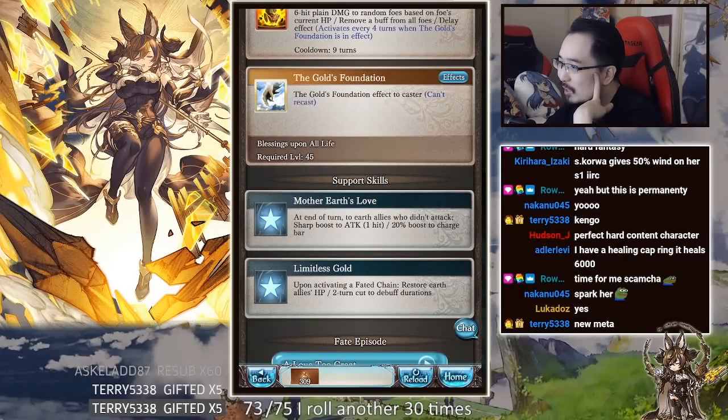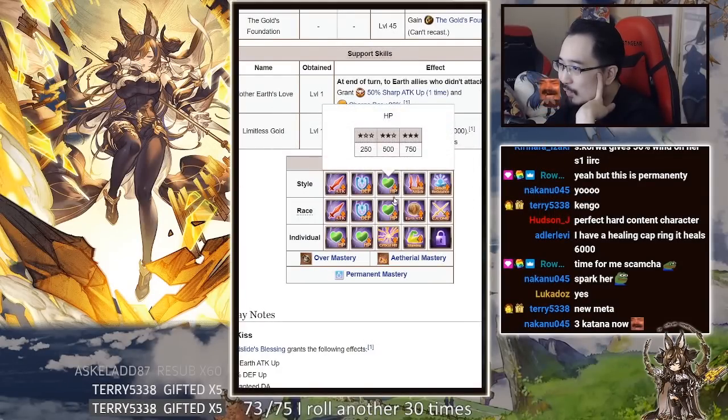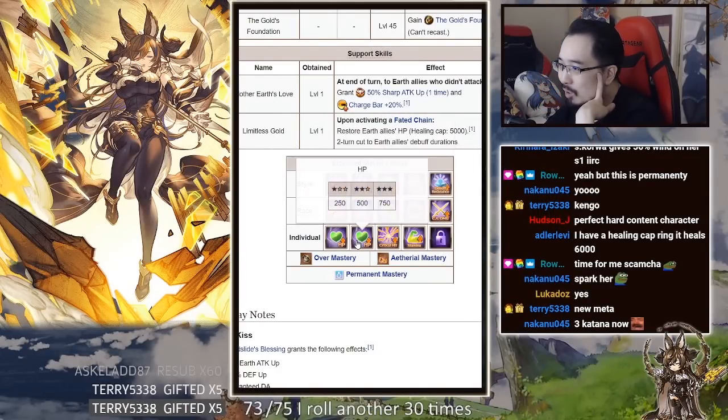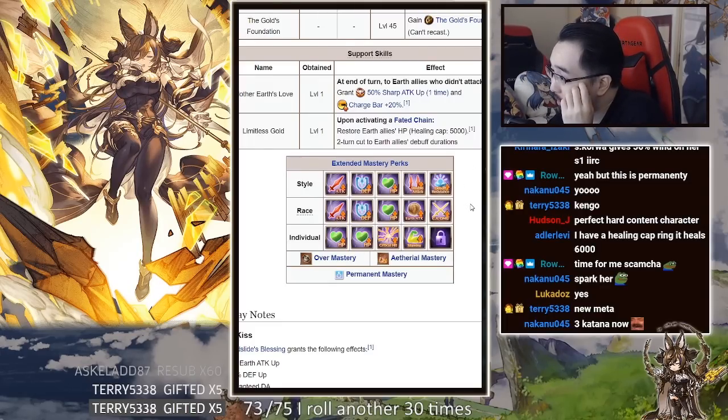She has four — not one, not two, not three, but four — HP nodes. One crit, one stamina, one earth attack, one ougi, two attacks, and two defense. I guess you could just give her a lot of HP.